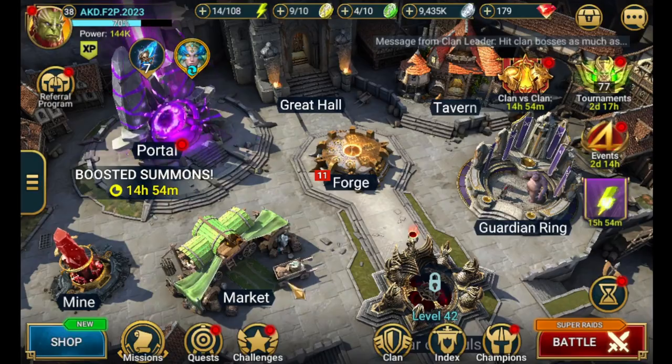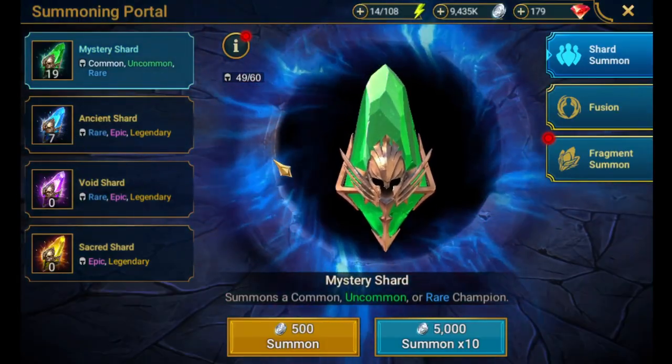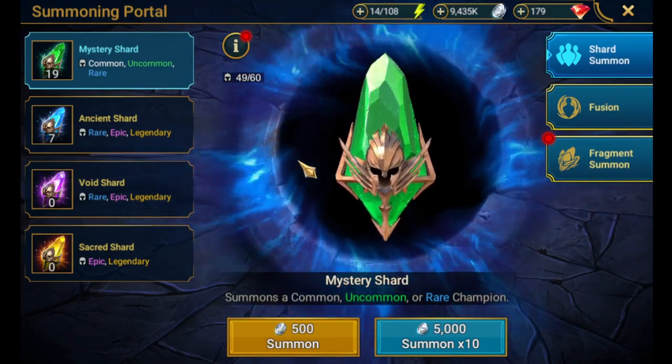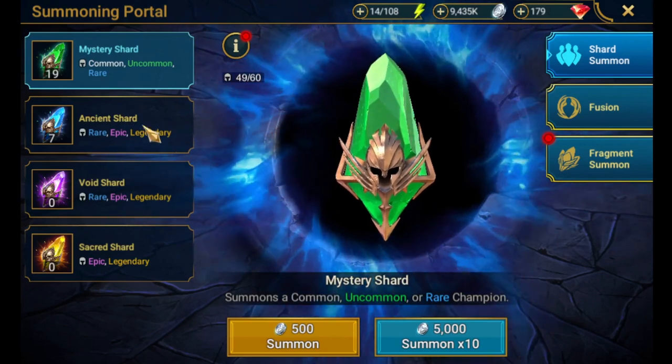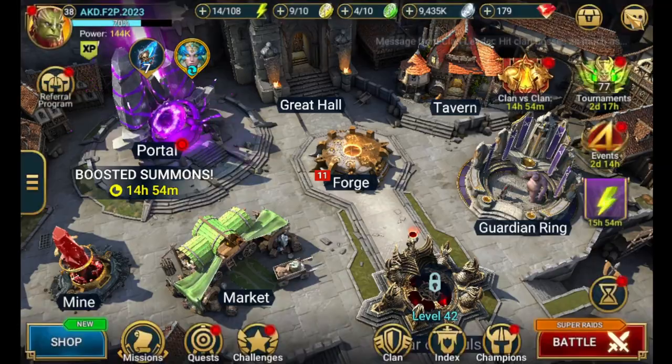You can see we do have seven ancient shards. I believe it's just going to be a week and a few days for 2x on ancient shards, so I'm going to try to show some restraint and hold on to these and wait for that 2x event, so hopefully we can get something good to help us progress.